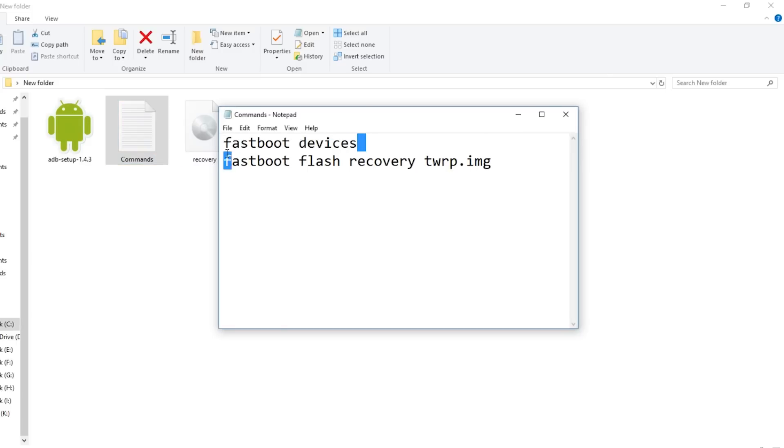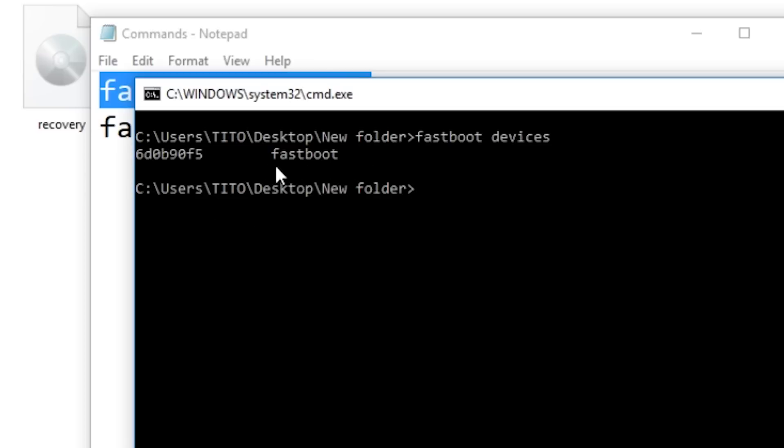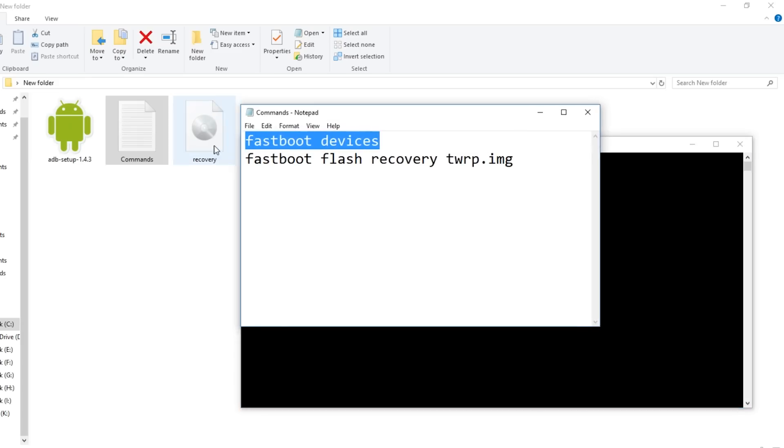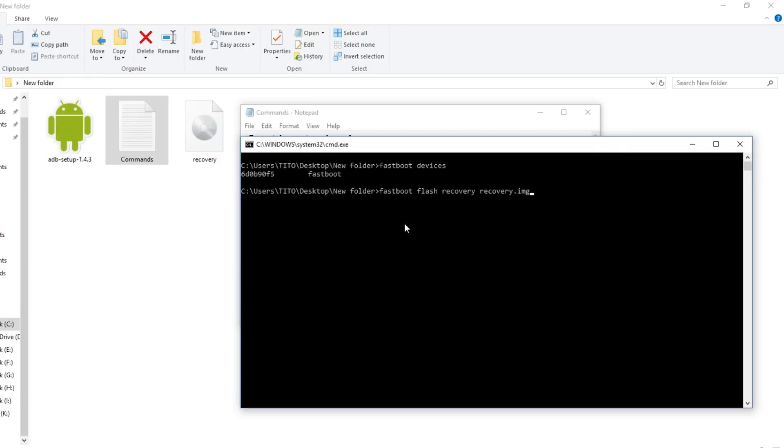Open the commands file, copy the code and paste it into the command prompt — or just type: 'fastboot devices' and press Enter. You will see the device detected, as you can see here. Now we need the command: 'fastboot flash recovery recovery.img'. Since I've already renamed the recovery file, let me type it out — 'fastboot flash recovery recovery.img' — paste it in the command prompt and hit Enter. Boom, we are done on the PC side.